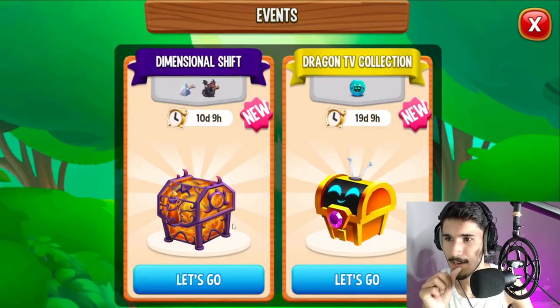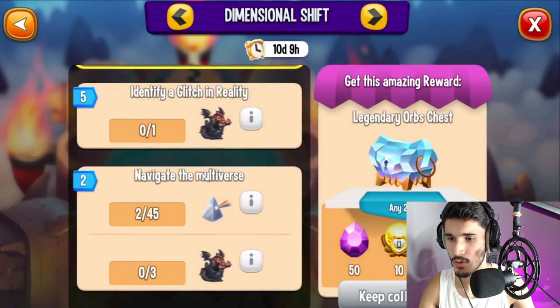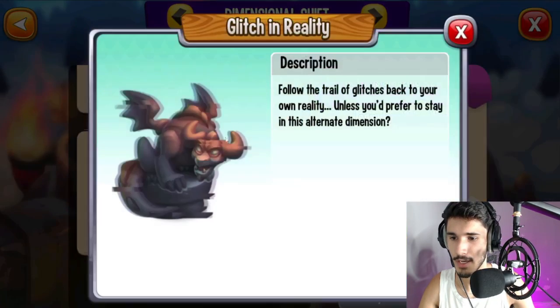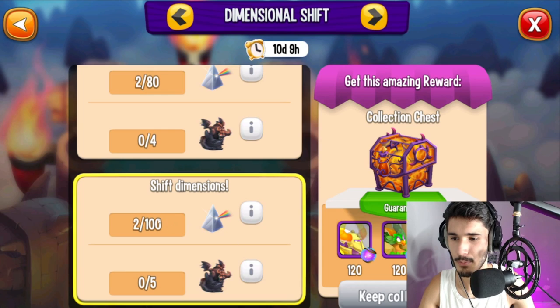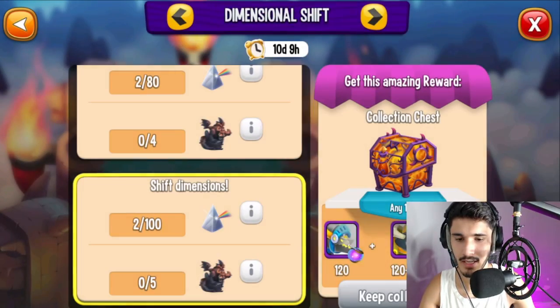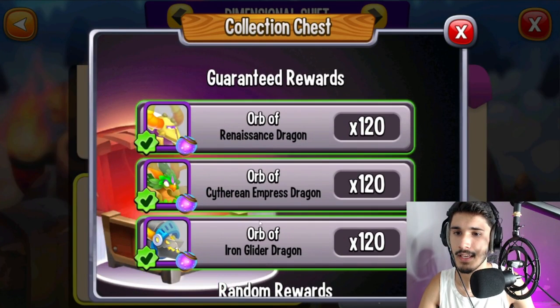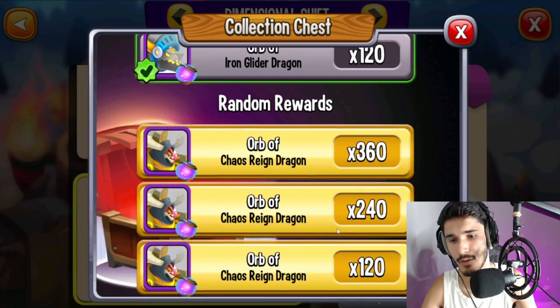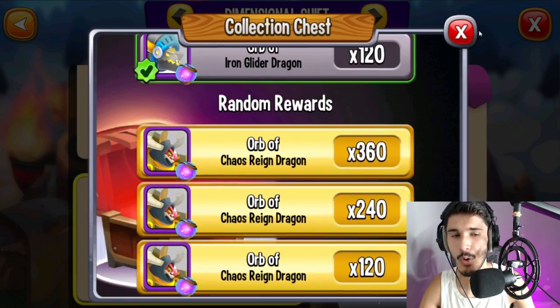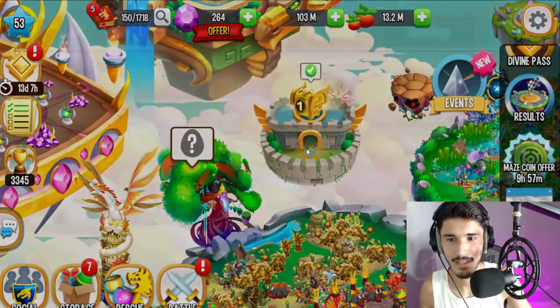There's also another event here called the Dimensional Shift. You collect prisms and follow the trail of glitches to find your way out of the multiverse — they can be found in islands, quests, and Dragon TV. I saw one in the maze too. If you make it all the way to 100 prisms with five of them, you have a chance to get 120 to 360 cells for this dragon. Plus there are guaranteed rewards — you get all three of these so you can rank them up, and then a random reward on top. That actually makes it a lot more worth it.